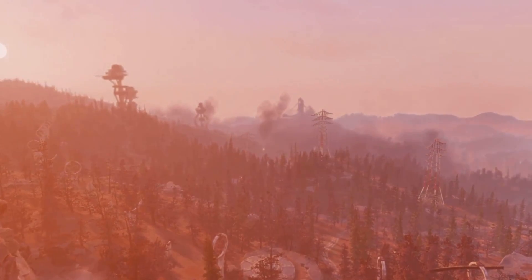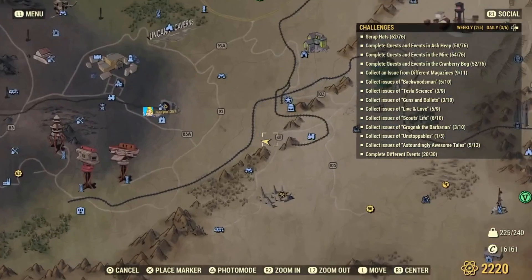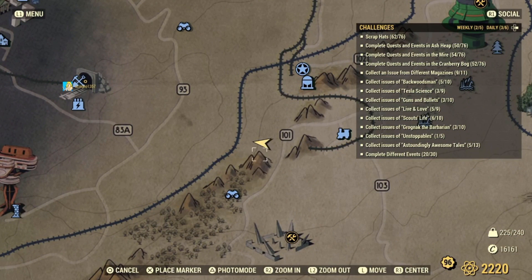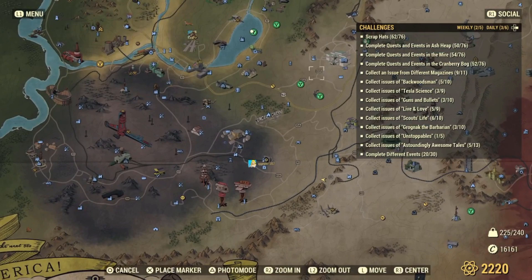You've got a nuke that pops out of the ground just there. I think it might be Bravo — don't quote me on that. That's where one of them comes out. Here is the map location: it's right beside the RNG station, just south of White Springs.